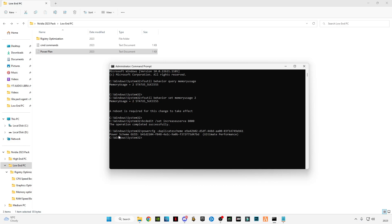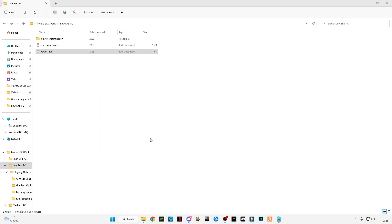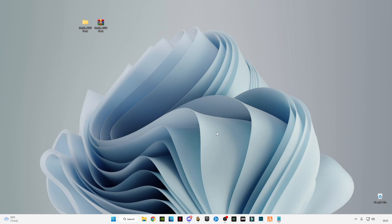Close the text folder, open the power plan file, copy the command and paste it into CMD, then press Enter. You will see the power scheme set to Ultimate Performance. Now type exit and press Enter — don't close it by clicking the X button, type exit and press Enter and it will close automatically.